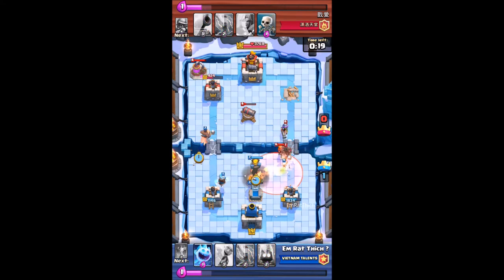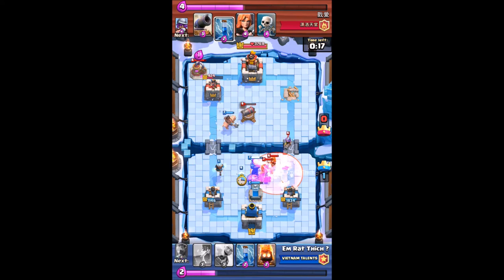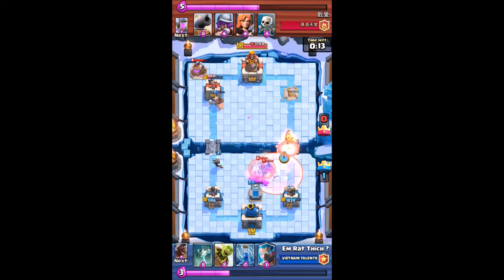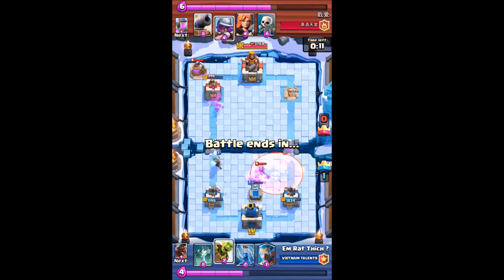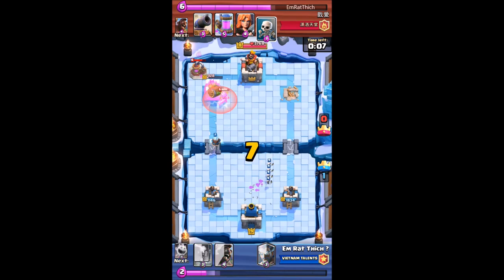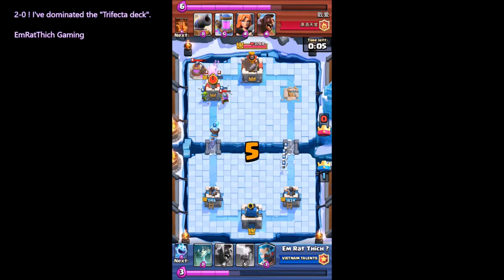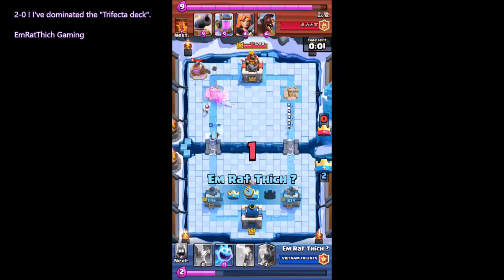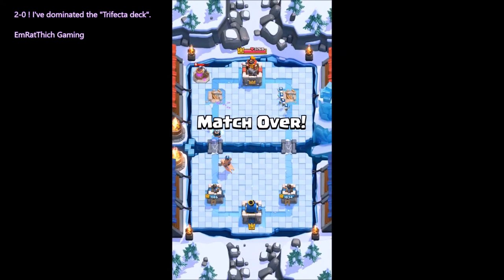Now I will defend with my Inferno Tower. I place the Inferno Tower and he uses Zap. I use the Ice Wizard to freeze his Musketeer. The result is two zero — I have dominated the Trifecta deck.